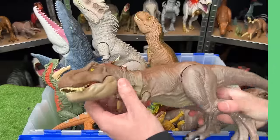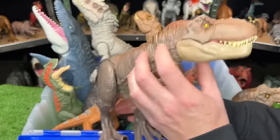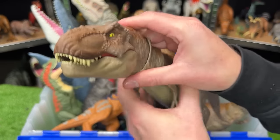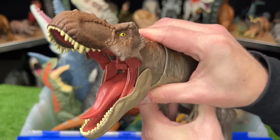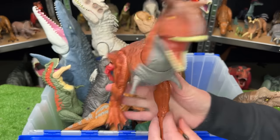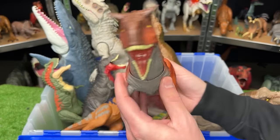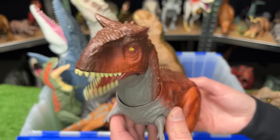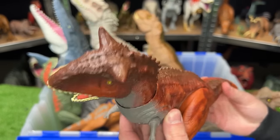First up is the extreme chomping Tyrannosaurus Rex, a medium-sized figure with a button on the top of its head for chomping. Next is the Primal Attack Control and Conquer Carnotaurus, with a bright orange-red body, a chomping action, and a head-moving action.